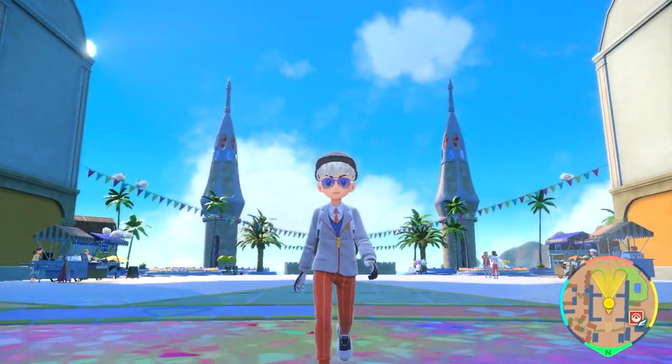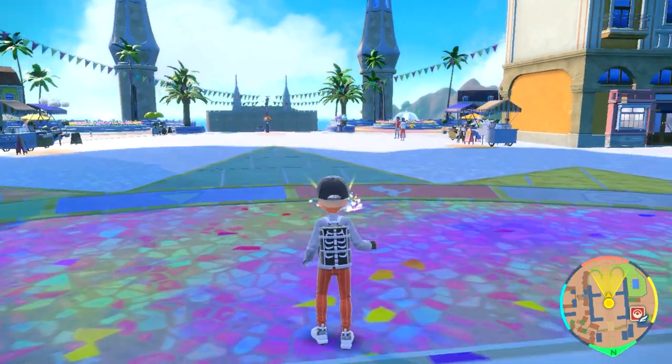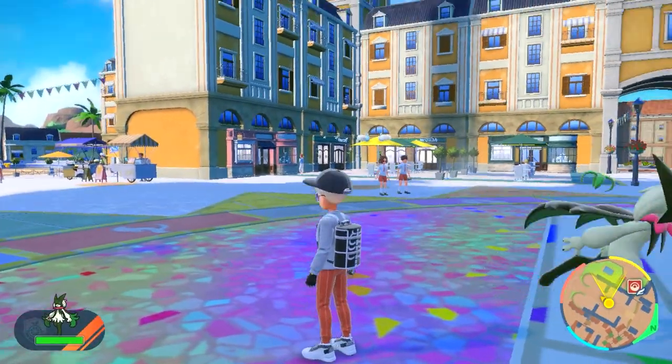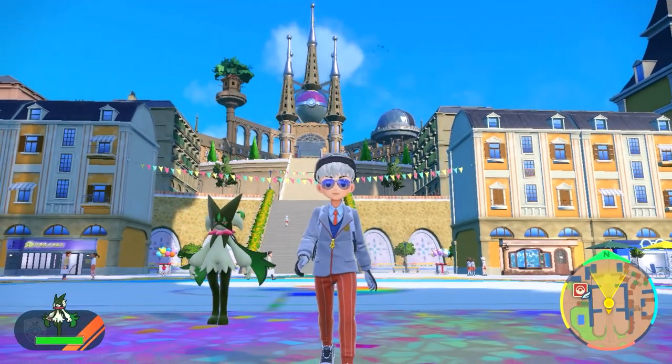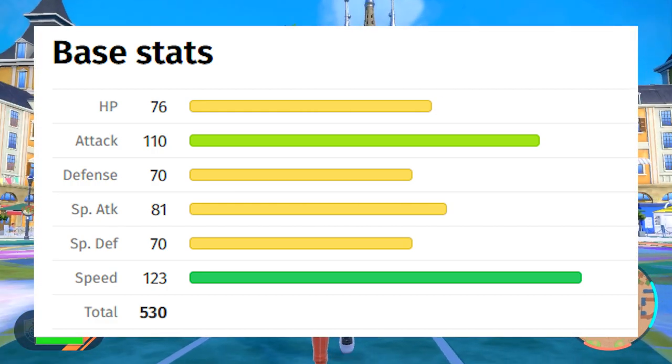Hey guys, welcome back to Pokemon Scarlet and Violet. In today's video we're going to be making a Pokemon competitive ready for ranked. This is going to be Meow Scarada, as you saw on the title and thumbnail. Meow Scarada has very good speed and a very high physical attack, so we're going to use this as a physical attacker.